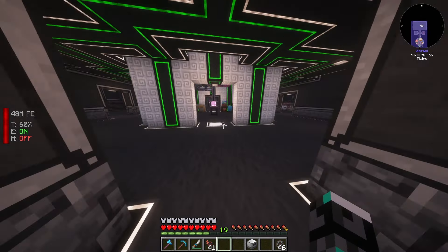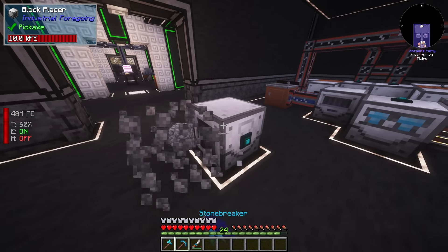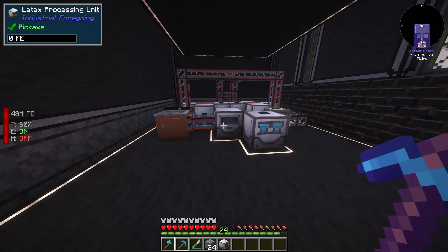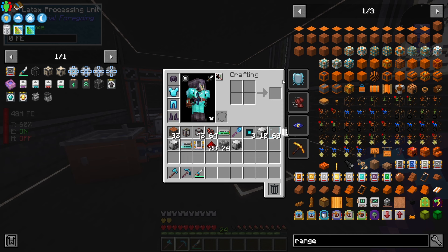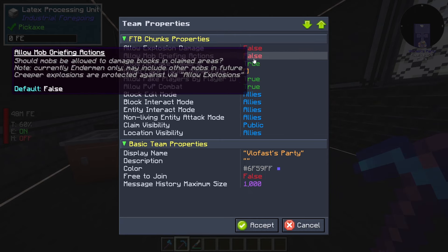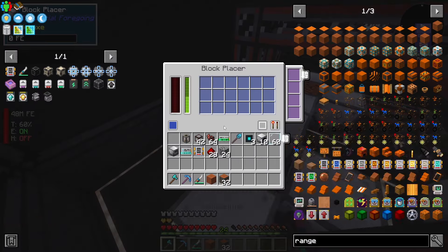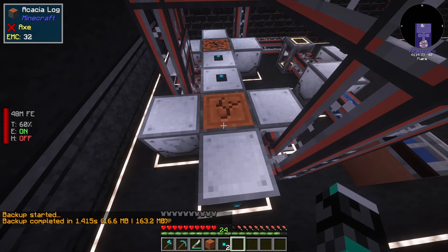I was having issues with the block placers not placing. But thankfully there's a Discord for All The Mods - a very helpful Discord where people help you with issues. Basically, if the placer is not placing, it's because fake players is turned off. To fix this, you go into the team settings, create a team with only you, go to settings, and turn fake players to true. This allows all fake players, which means the block placer will now actually place things.